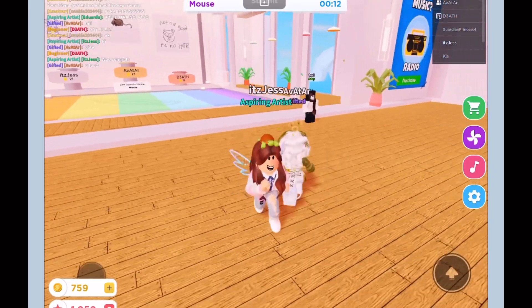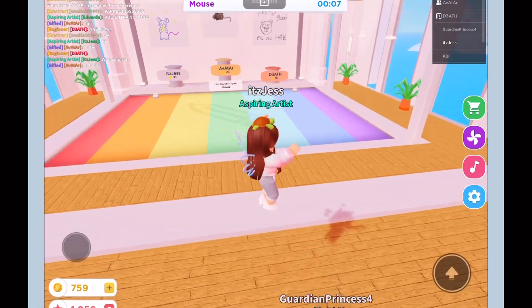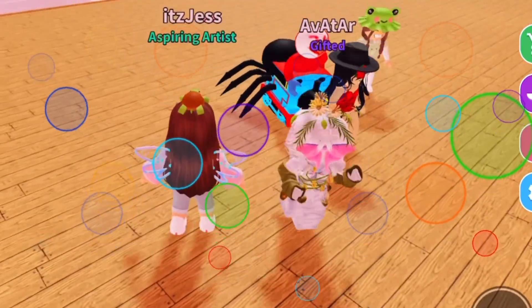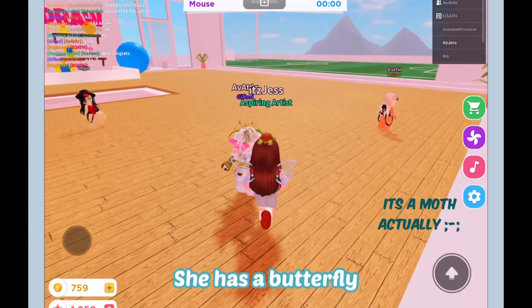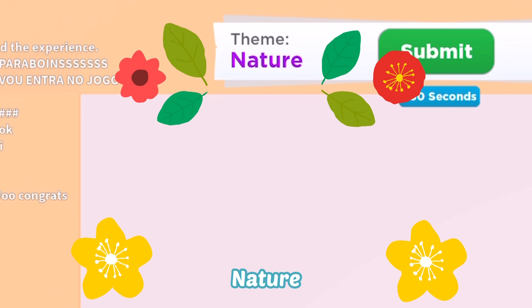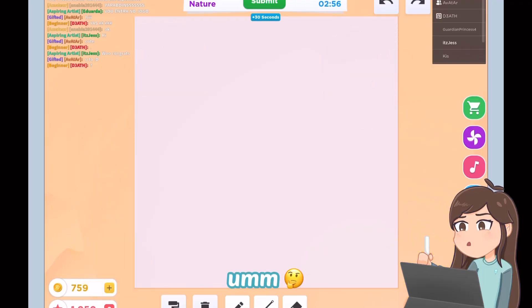I like her outfit. So yeah, that's Avatar, and that's my mouse. She has a butterfly on her face — that's cool, I wish I had that. Nature! Something nature. I think I'm gonna draw an acorn. Let's draw an acorn.